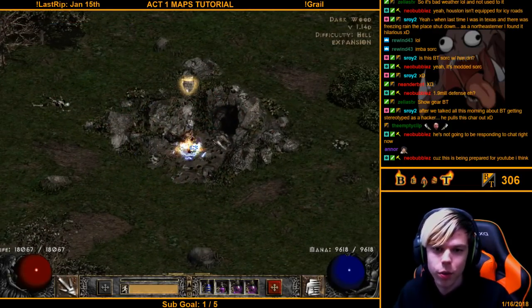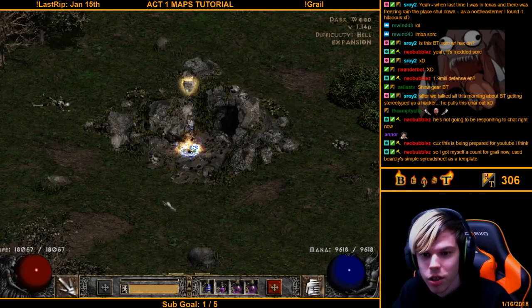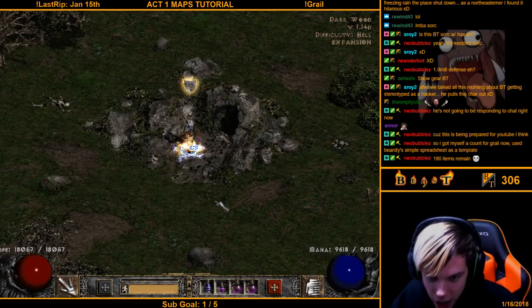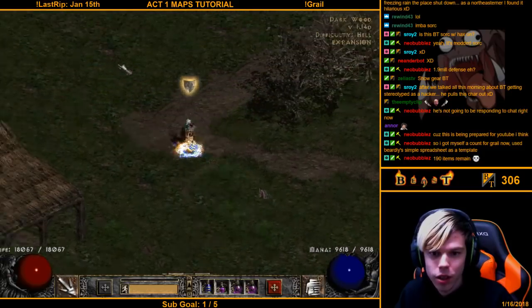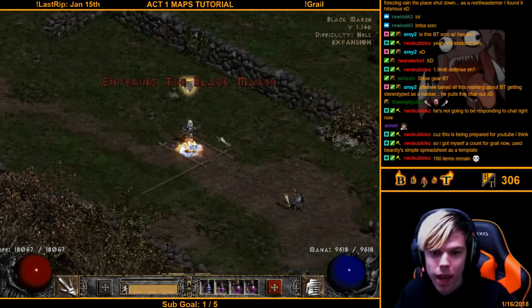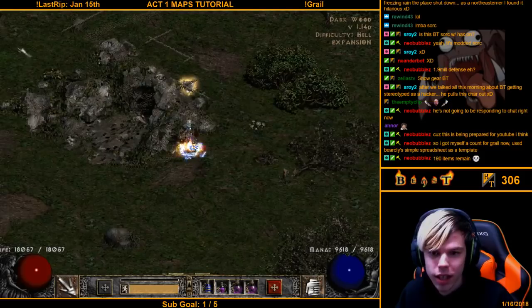Now the Dark Wood: if the Underground Passage exit into the Dark Wood is in the middle of the map — not against a wall — the Black Marsh is always on the top left. Always top left, every single time. So you can follow the path or just head top left. That's only true if the Underground Passage entrance is in the center of the map, not against a wall.